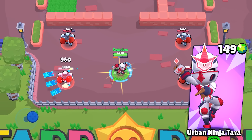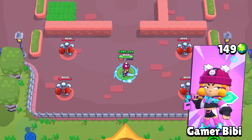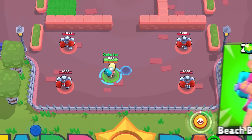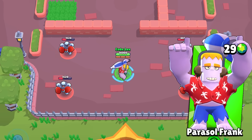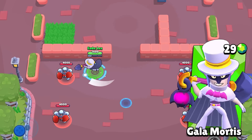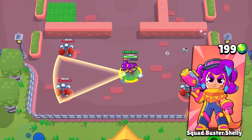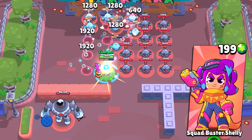There are also some skin remakes coming. Urban Ninja Terror is a remake of Street Ninja Terror, but actually cooler. Gamer BB is a remake of Heroine BB — a mythic skin at 199 gems that comes with a pin, player icon, and spray, and the skin itself is pretty dang cool. For summer, there are three skins at only 29 gems each: Beach Byron, Gallimortis, and Parasol Frank — low cost and perfect for the season. There's also a Squad Busters Shelly skin to celebrate the soft launch of Squad Busters, a mythic skin with a really cool cartoon vibe celebrating the brand new game going into soft launch.